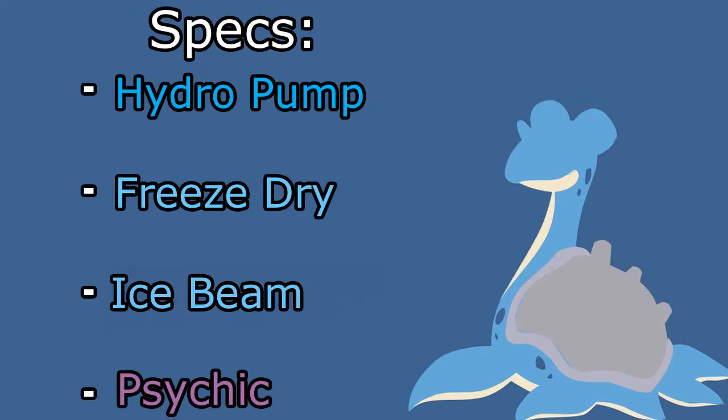For Lapras's moves, we're going to run Hydro Pump because it's the strongest STAB Water move we can really go for — it's accurate enough to make it justifiable. Next up, we have Freeze Dry, which is by far the best Ice-type move in the game. It really allows us to not have to run Thunderbolt on Lapras because this is always going to be better. Thunderbolt can be blocked by a Ground type, especially if they know your specs, but Freeze Dry hits a lot of things for super effective damage, including Water types.